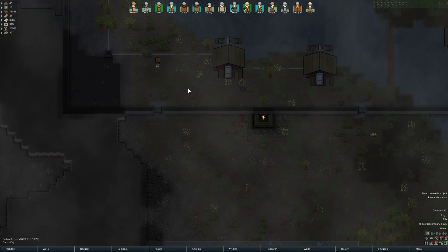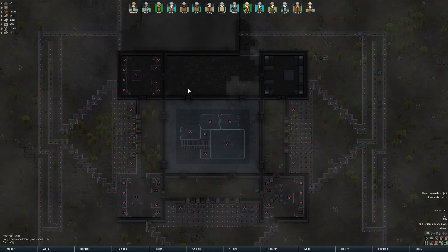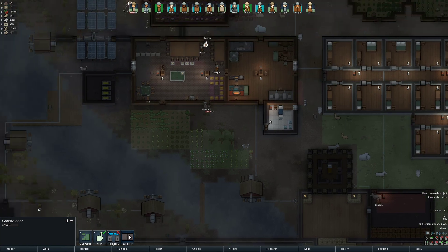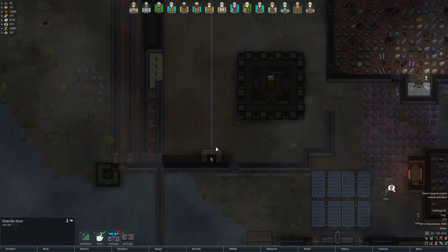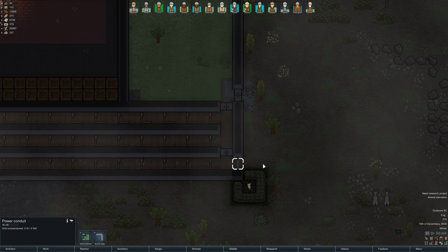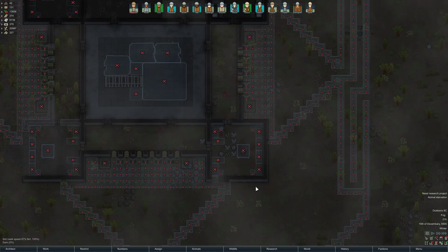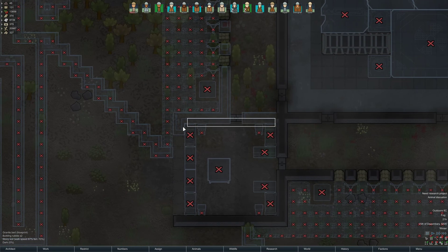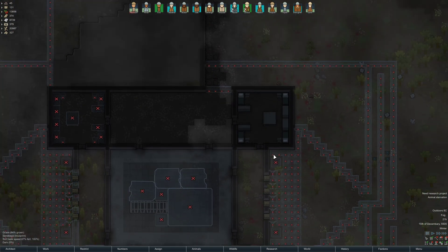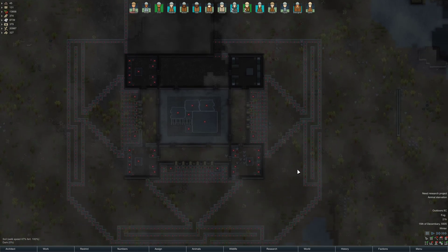There we go — we took care of some really annoying things and managed to spot a few issues where there was no door in one spot and a door too many in another. That's fixed now, and we have almost completed the granite walls — the inner granite walls around the core. So yeah, with that I think we will end this episode and continue onwards in the next. Thanks for watching, goodbye, and I hope I'll see you in the next one.